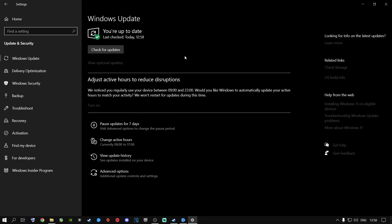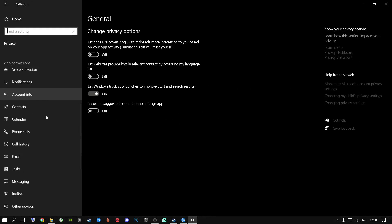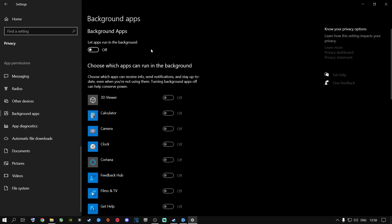It doesn't matter if it's Windows 10 or Windows 11. After that, click on the home button, go to Privacy, scroll all the way down to where it says Background Apps. If you haven't done this already, please go ahead and switch this off. Otherwise all of these things are going to run in the background and use resources like your CPU and RAM — you do not want that to happen.